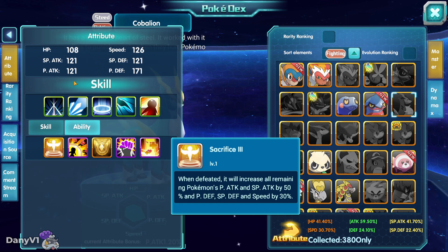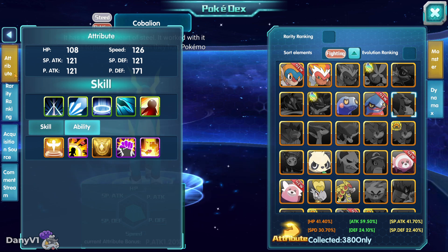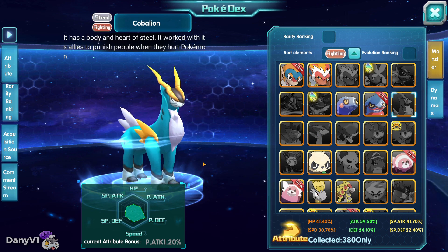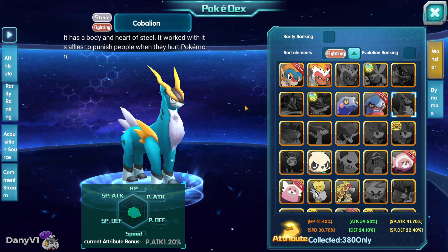Most people do not have those counters. So if you have a Cobalion in your team — even a level 1 Cobalion — that is the best thing about Sacrifice Pokemon: they are meant to die. You can just have a level 1 Cobalion with a Sacrifice ability, and the moment Cobalion dies it will give a buff of both attacks, defenses, and speed to all of your team. And you can have two of those — for example Cobalion and Virizion on the same team with just one attacker — and that attacker will get a massive stat boost the moment both die.